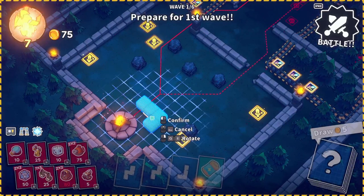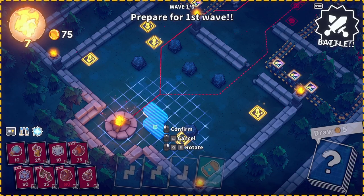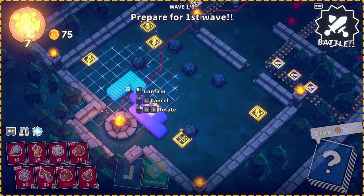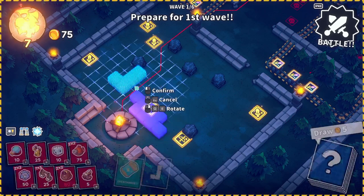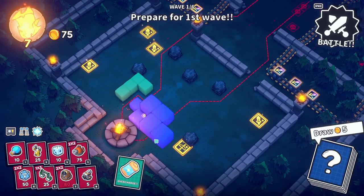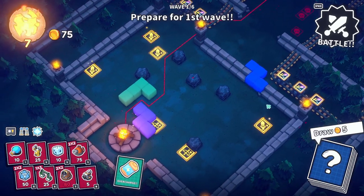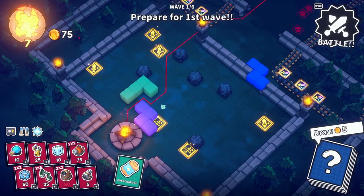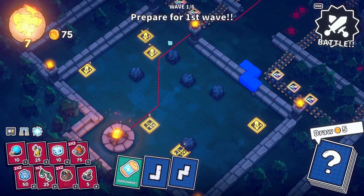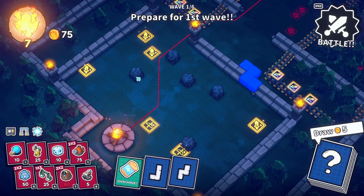Let's start by getting our initial maze set up — something like this. Oops, I didn't mean to block that off. That's okay. I would like to kind of force things to go this way for now. Maybe do something like this. So now that'll force everything to go through there.